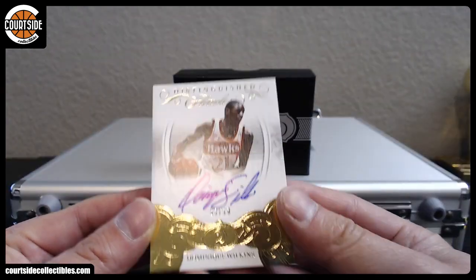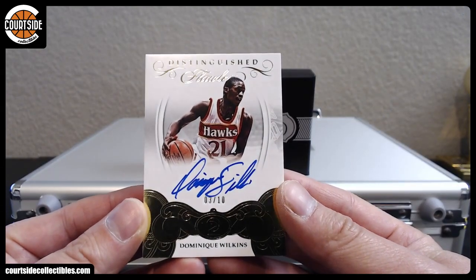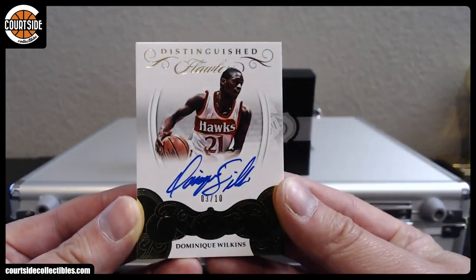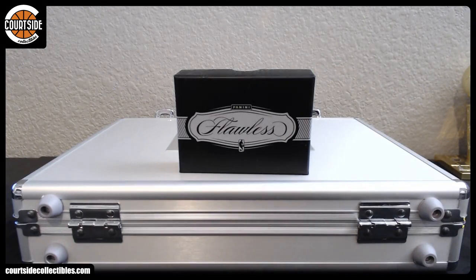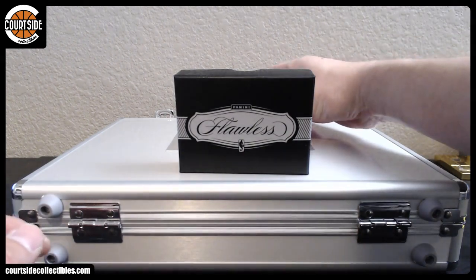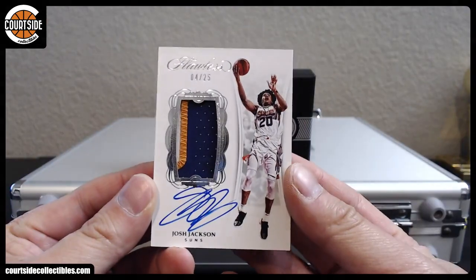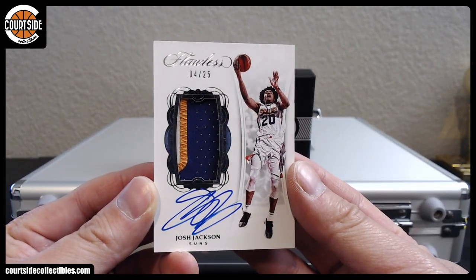Next up we got a 3 out of 10 gold autograph for the Atlanta Hawks — that is DW Warden, Dominique. And a rookie patch autograph out of 25, 3-color, Josh Jackson — that is DW Warden in the Suns.